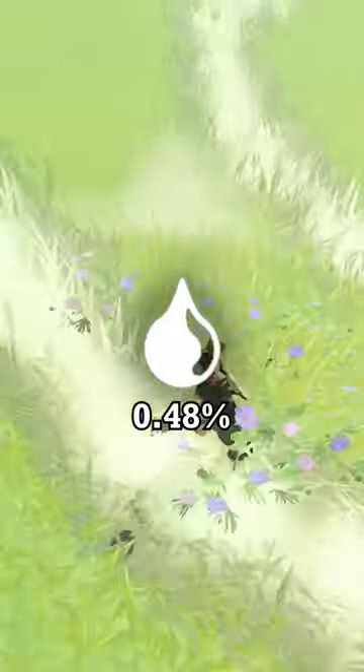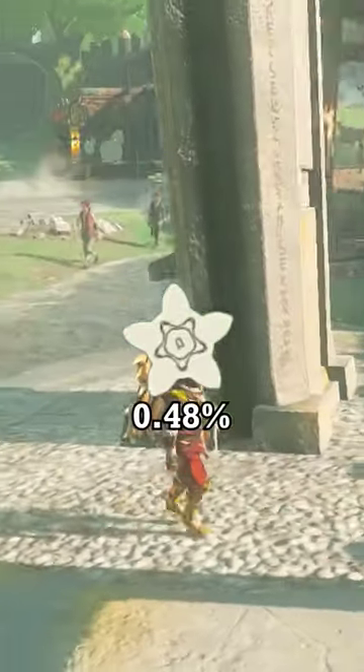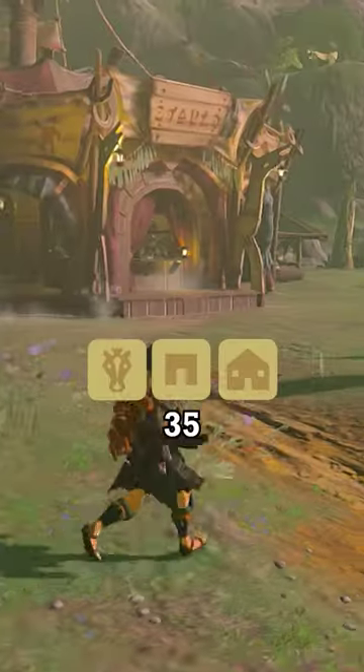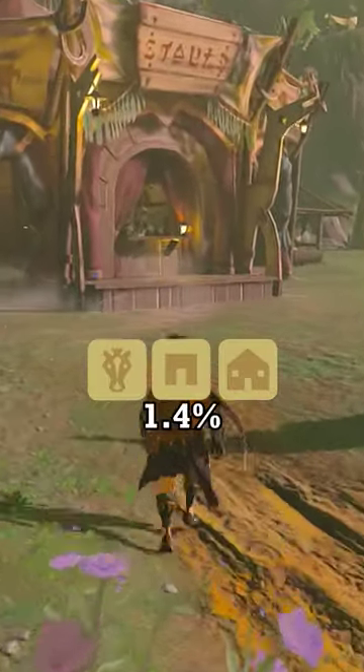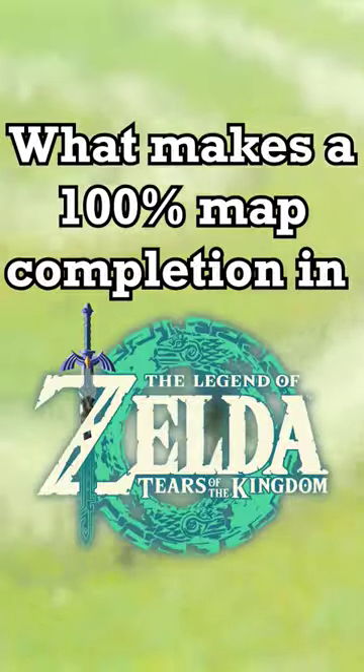12 Tears of the Dragon 0.48%, 5 Great Fairy Fountains 0.2%, 12 Ancient Tablets 0.48%, 700 Name Locations 35%, 35 Towns, Settlements, and Stables 1.4%, Specialty Shops 1.72%. These are 452 total.